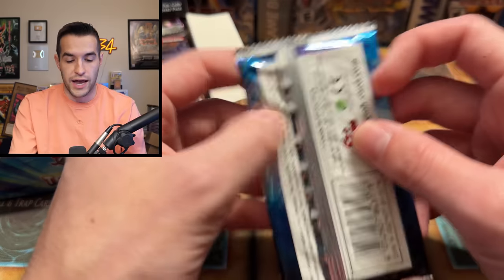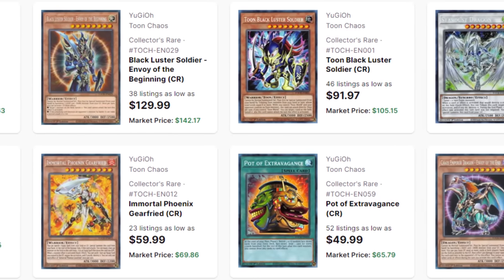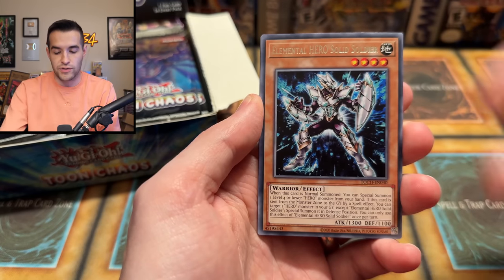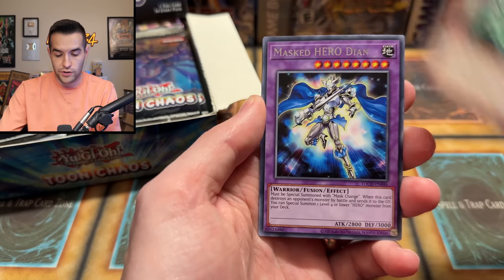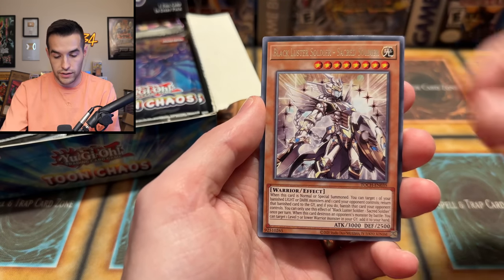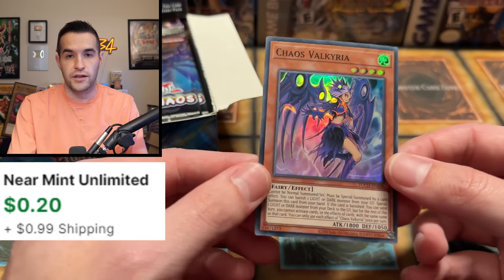We obviously want to pull the Stardust Dragon Collector Rare, the Chaos Emperor Dragon Collector Rare, the Black Luster Soldier Collector Rare — those are all pretty amazing. It's European, so I think the rare is right at the back. We're not going to go too crazy with any pack trick. That's a great card, probably a couple bucks now. Dark Magician, Black Luster Soldier, and the Chaos Valkyria. This can be a Collector Rare as well.